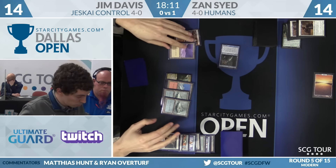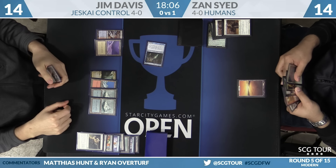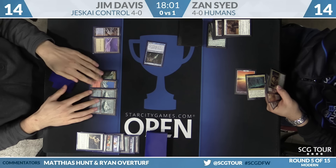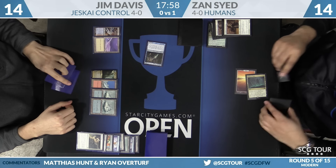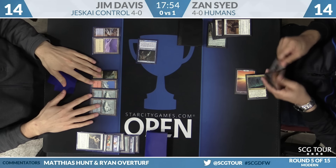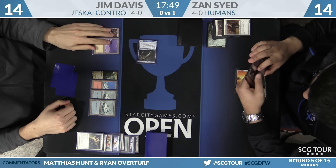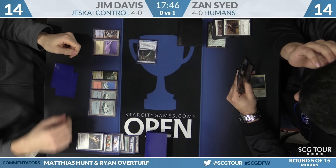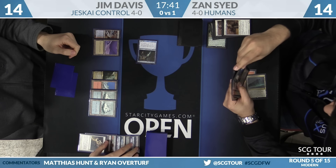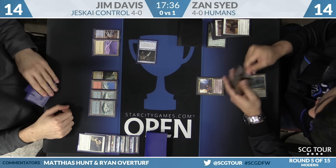Active Search for Azcanta finds the Sunken Ruin. Cavern of Souls from Zan — maybe Gaddock Teeg or Meddling Mage. Either way, Zan is dead — he'll get bolted. Whatever he plays is less than four toughness and doesn't have hexproof. Unless Zan names Lightning Bolt with Meddling Mage. Zan names Path to Exile — Jim doesn't have one, so Zan can have it. Jim doesn't need to finish with Snapcaster Mage.